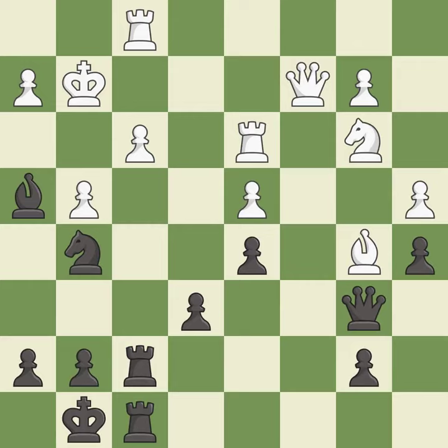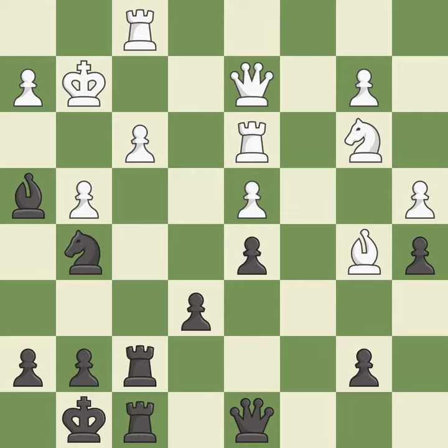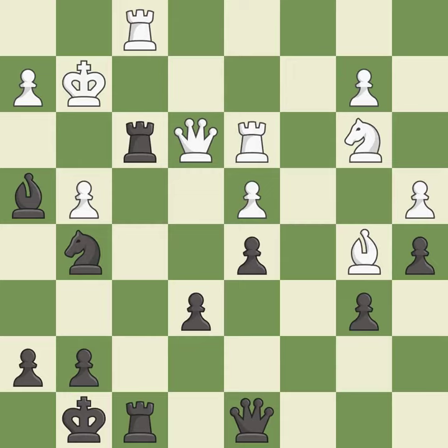This is the strongest option — it is best. Black was better off, but now their position is winning. It is a mistake; black still has the better position, but they lost their winning advantage — it is an inaccuracy. That leaves a pawn vulnerable to being captured — it is a blunder.